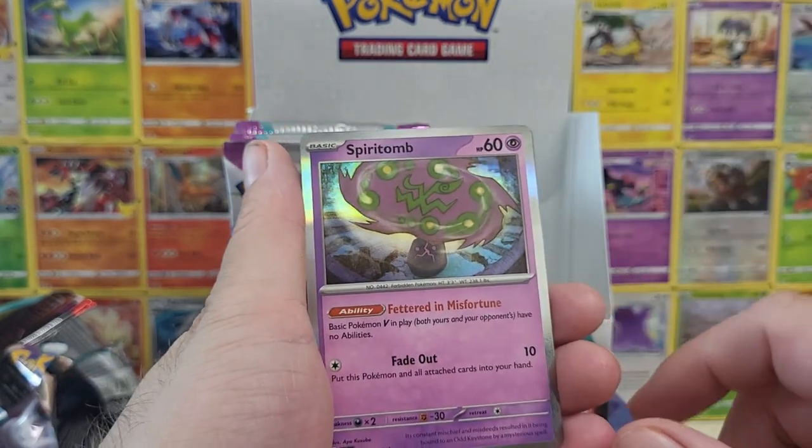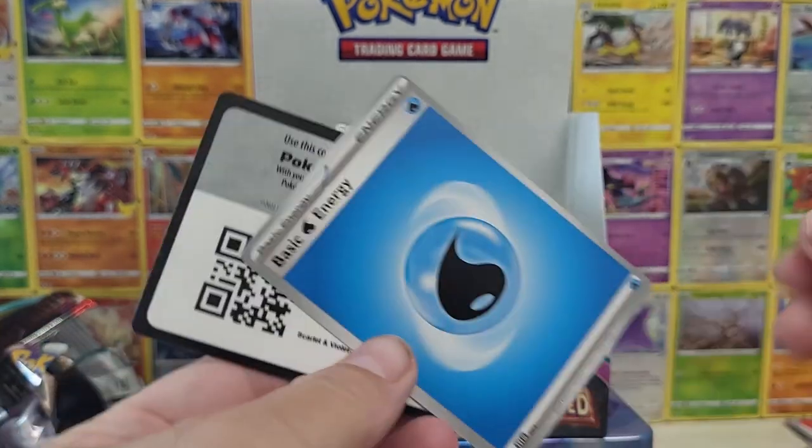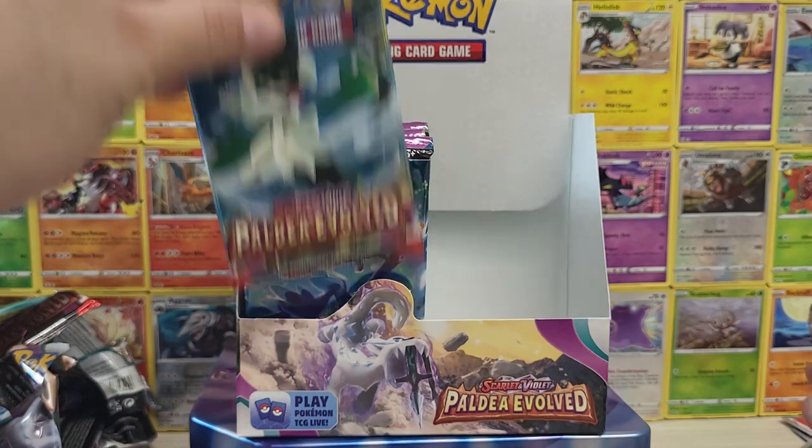Spirit Tomb — this is a great Pokemon. Basically yours and theirs have no abilities, which can be good and bad. So that's good at blocking.